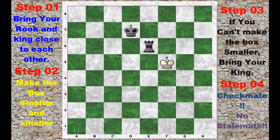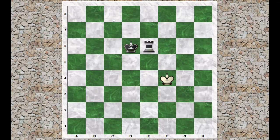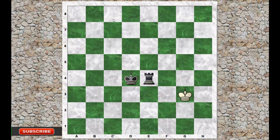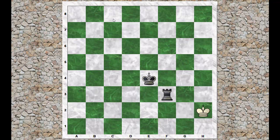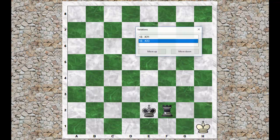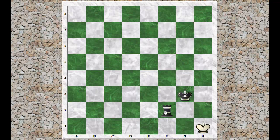Reduce this box until the opponent king has only two squares to move. Now the opponent king has only two squares to move — bring your king to deliver checkmate. Here, if you play king f1, it's stalemate. Be careful. The correct move is king f3, king g1, king g3, king h3, king h1 — now rook f1 checkmate.